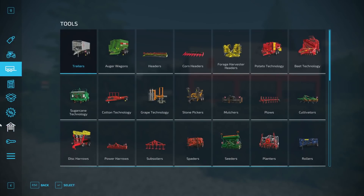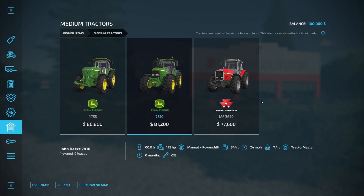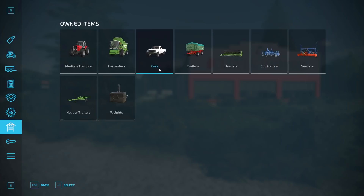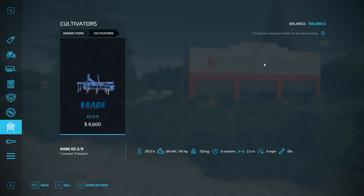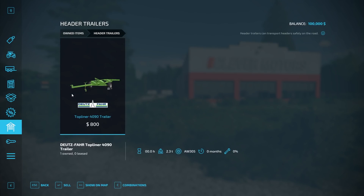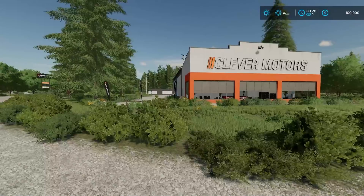Let's take a look at what we start off with. You start with a John Deere 4755, 7810, and the Massey Ferguson 3670. We also have the Deutz-Fahr TopLiner 4090H, a Lizard Pickup 1986, a trailer, a Welger DK-115, a header for the TopLiner, a cultivator — the Rai Bay EG-39 — a seeder, the Nordsten HK-25 plus NS-3030, a header trailer, and a couple of Tanwinkle weights. There's all of our starting equipment.